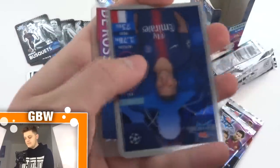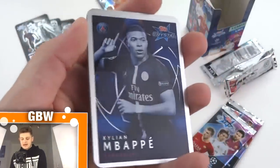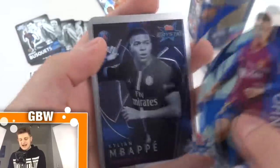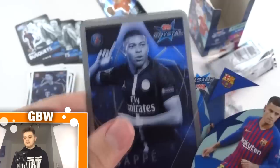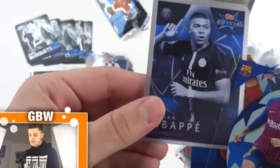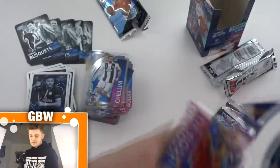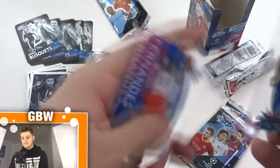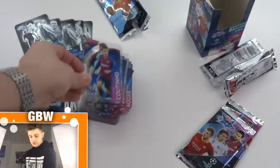Three packs to go. Here's Coutinho. And wow — Kylian Mbappe! Look at that, what an awesome card. Obviously PSG are out of the competition, losing to Man United with that terrible VAR decision. Kylian Mbappe of Paris Saint-Germain. We've got Daniel De Rossi, Fernandes and Draxler — awesome player, always been linked to the Premier League but never really made that move.